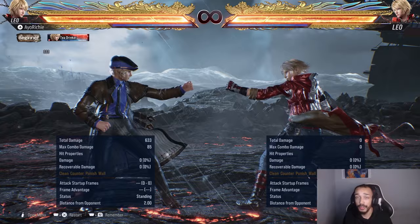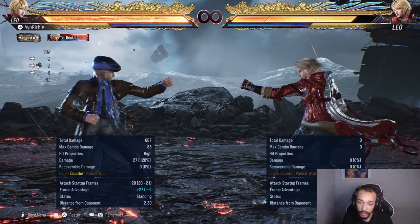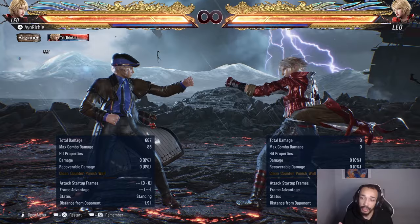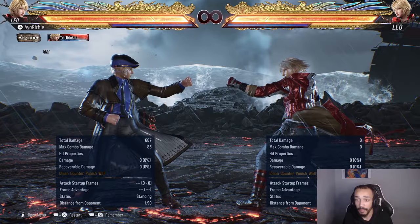The attacks we're going to use for these combos are down 2, which is 27 damage counter-hit launcher, and forward 3, which is also 27 damage counter-hit launcher. I'm not going to do anything too crazily optimal, but I just want to show you the route that gets you to the heat and then you go with the combo wherever you want to go.